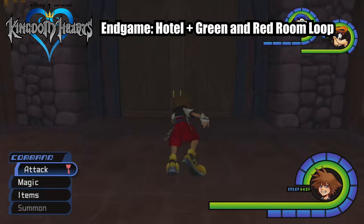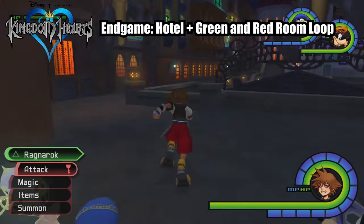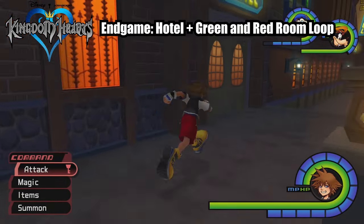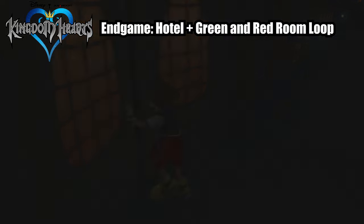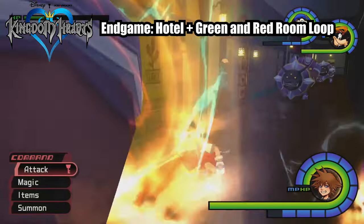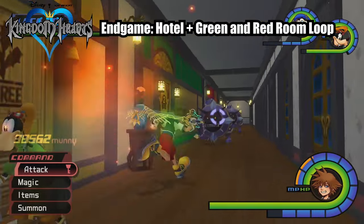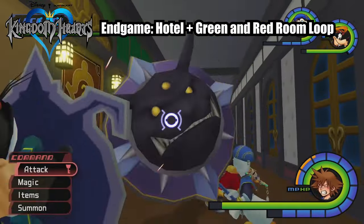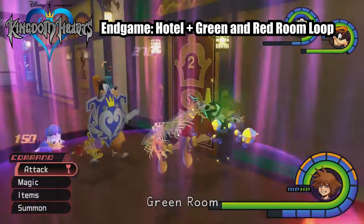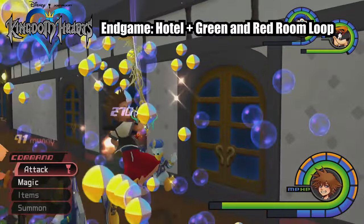After equipping your Thunder spells, EXP items, a lot of Ethers, and your most powerful magic Keyblade, you're going to want to make your way over to the Hotel in the Second District. In here you're going to run into Magician and Defender-type Heartless, but these will only spawn if you've completed your second trip to Hollow Bastion. Once you're in, just spam Thunder as much as possible — this will wipe out the Defenders relatively easily.